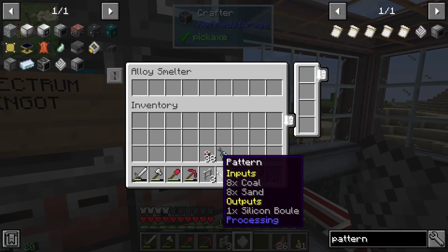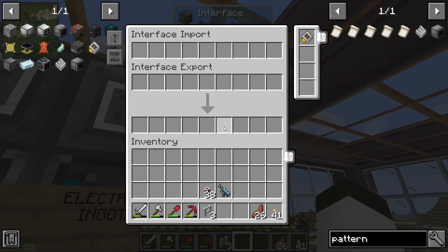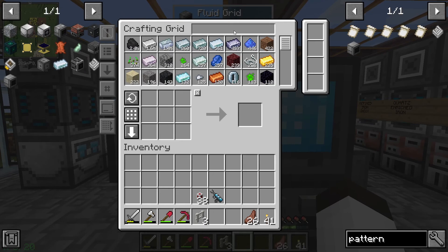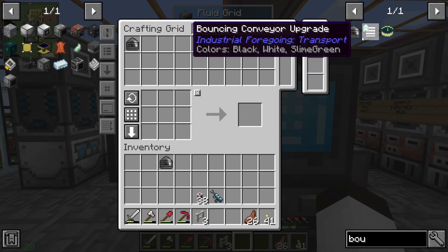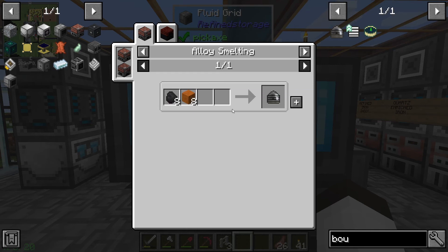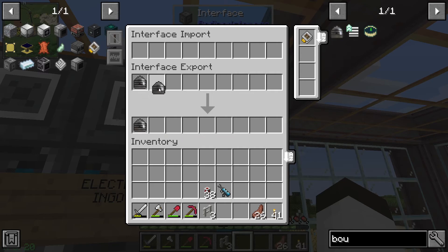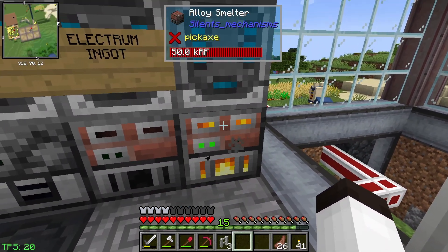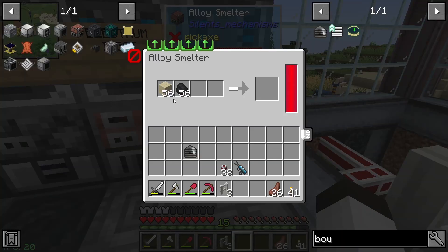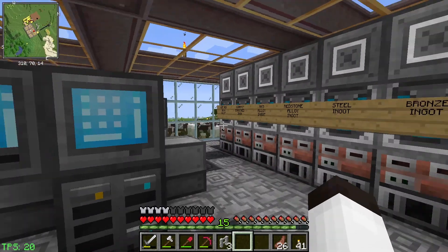Okay, so this is the alloy smelter - that's what we want it to make. Now we have to tell it up here what we want. The bowl - it makes one per operation. I want to have eight at a time at any one point. So we're going to put this in, click on that, say I want eight, hit set, and it's immediately going to start telling the crafter to make what it needs.